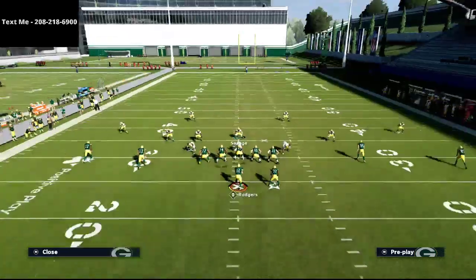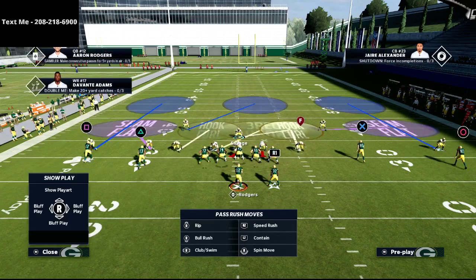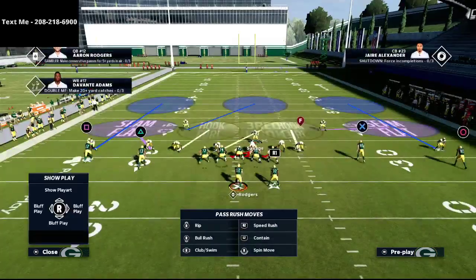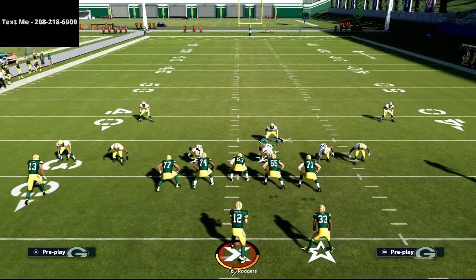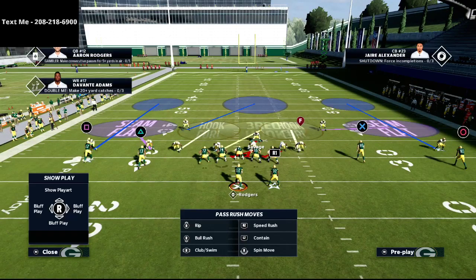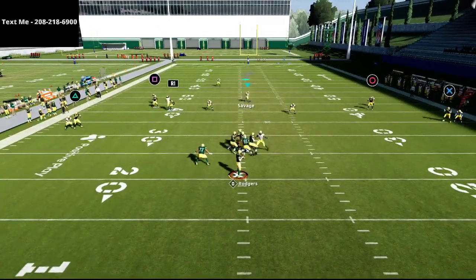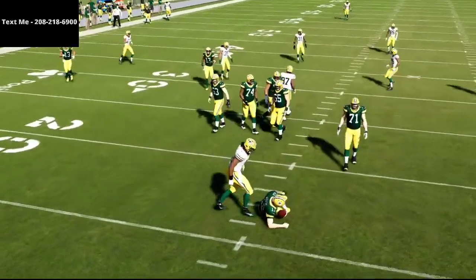We're going to audible down to Mic Blitz 3 again, globally zone all linebackers, then manually re-blitz our user. We always want three down linemen and three people blitzing on every play — it helps a lot with run defense. The last thing we're going to do is keep that inside third over the middle of the field, but put outside quarters on both outside receivers. This changes how the defense plays and gives you much better match coverage.